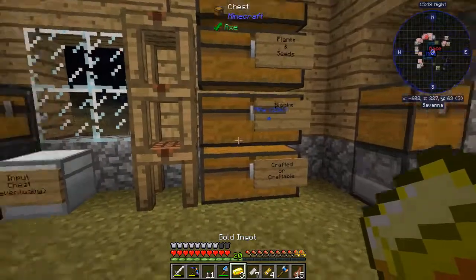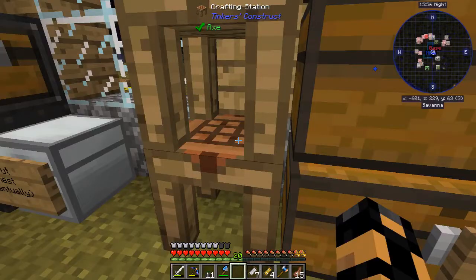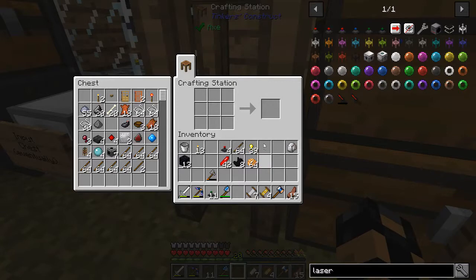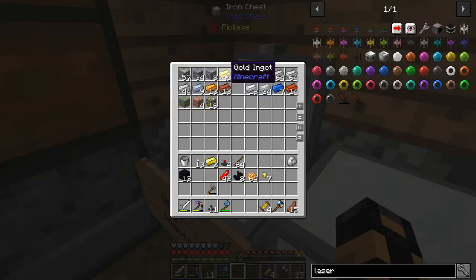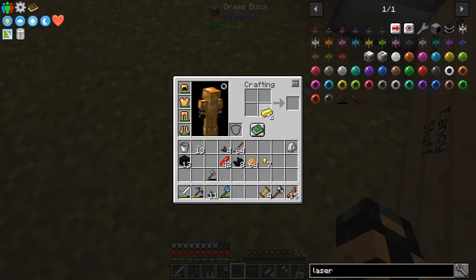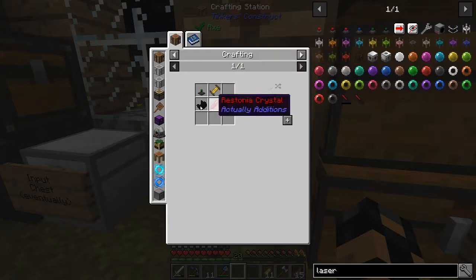Believe it or not I'm actually much better at math than I let on, but when I'm playing, math kind of works against me so I don't really want to do a whole bunch of math. I don't mind doing rough math — like right now thinking I need maybe two more ingots — but I don't want to actually sit there and figure out specifics because that's honestly just going to hurt my head, and I'm playing for fun. That should give us enough of those, and I think we're good.